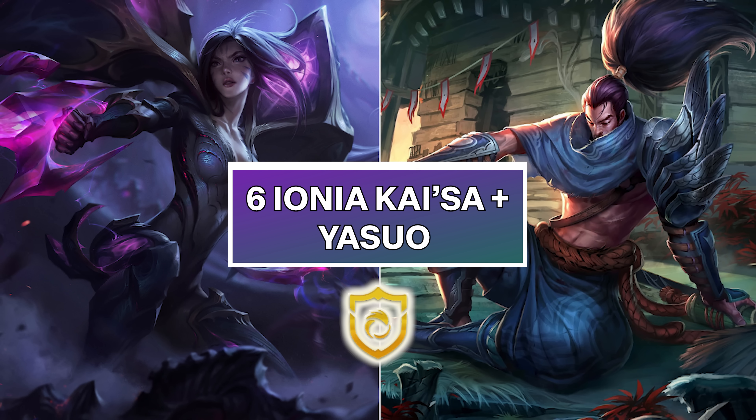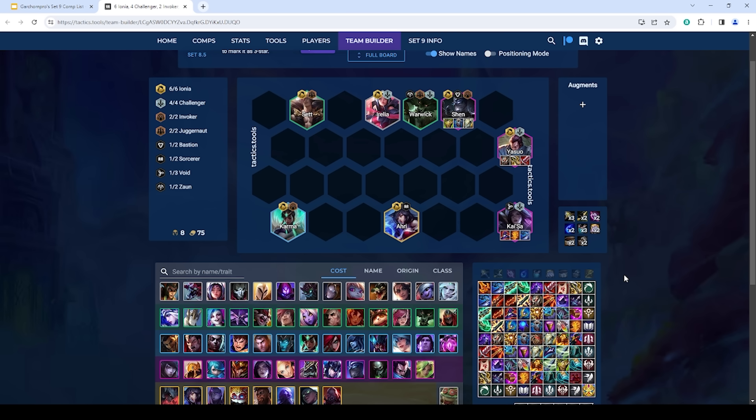The second best composition in the game is 6 Ionia Yasuo plus Kaisa carry. The idea is you fit in 6 Ionia and 4 Challenger. Ahri can be dropped for any Ionia unit before you hit her, and the rest of the units should be easy to find. Yasuo and Kaisa are pretty contested, so a lot of times you want to roll on level 7 to hit at least one of each, then go level 8. If uncontested, you can roll at level 8 for this composition.